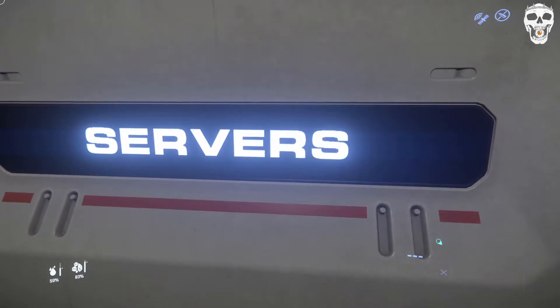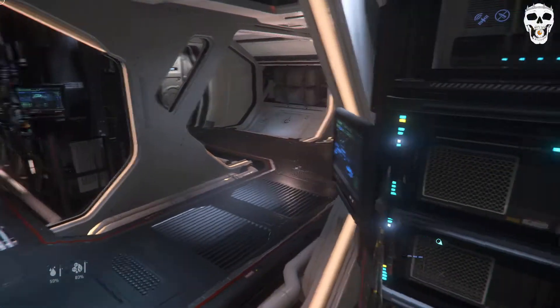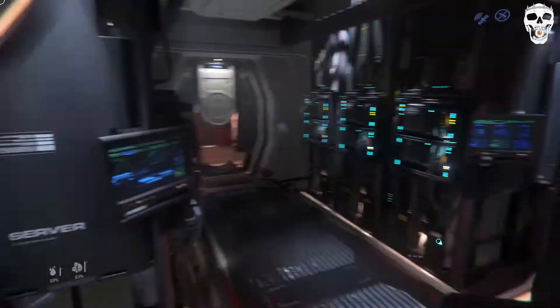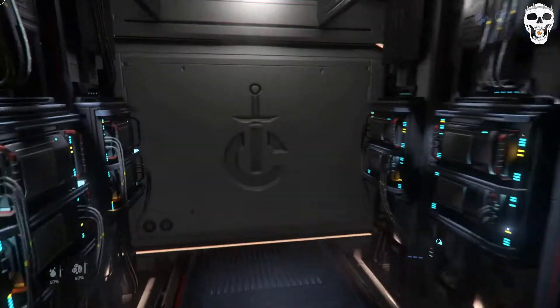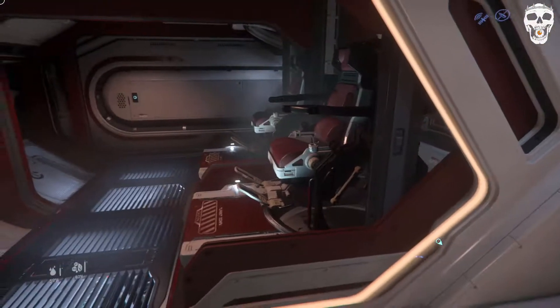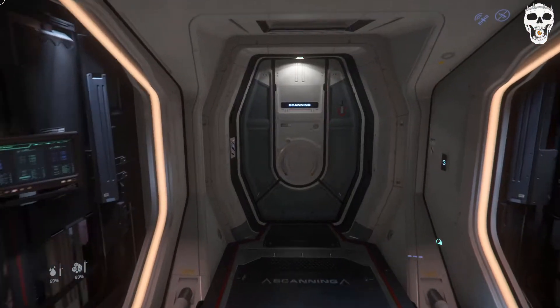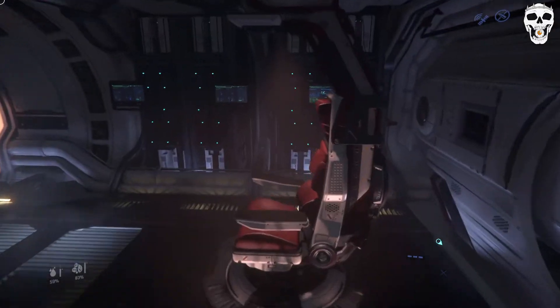These are servers — this is a server room. I'm not entirely sure why this ship needs servers when no other ship has a server room. Quite odd, to be honest. And this is the scanning area.